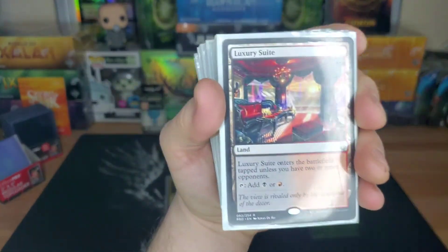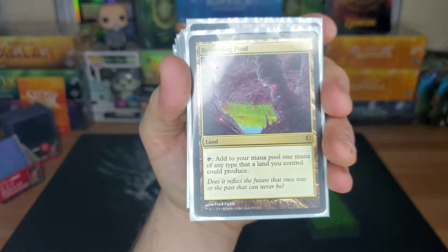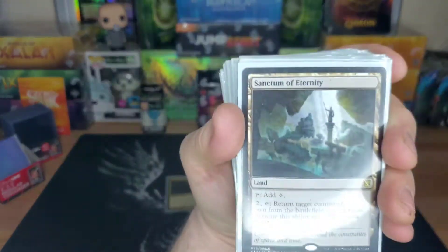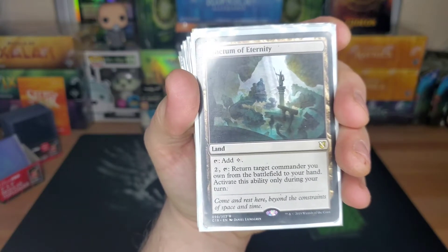The old Battlebond Luxury Suite — as long as you've got two or more opponents, it comes in untapped. Reflecting Pool — anything your other lands could produce, you can add another type. Command Tower — anything in your commander's color identity. Sanctum of Eternity — add a colorless or pay two to return target commander you own from the battlefield to your hand.